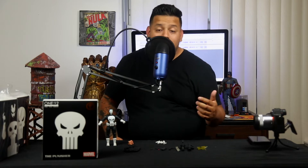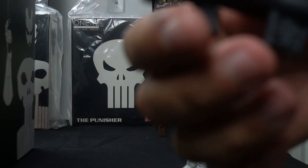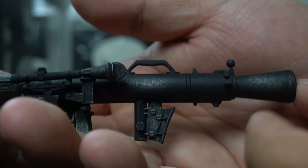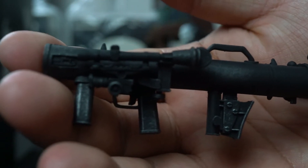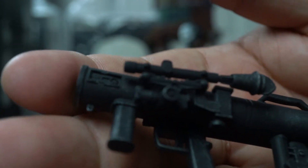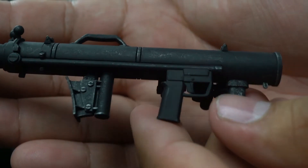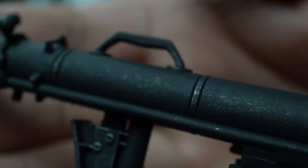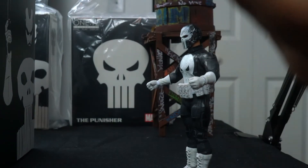First things first, let's start with the weapons. Here's the first one — the rocket launcher. Look how badass that looks. The detail on this is great — Mezco does not play around with detail. I like the way the metal tone comes through the black paint. This is the rocket launcher. Looks really good. I think it would look even better if it came with an actual rocket — throw us a rocket next time — but it's all good.